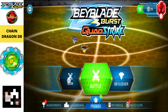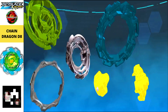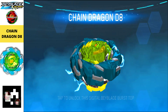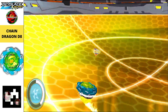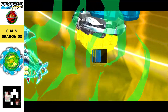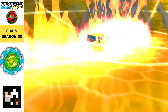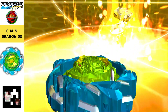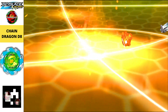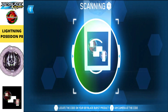It looks like a Garatomy bey but it is a Hasbro beyblade. Moving on to the next one, we have Chain Dragon D8, which comes with the Creature Base Stadium set. The QR code is only provided in this video, so you can scan it directly with your Beyblade Burst Quad Strike app scan button.